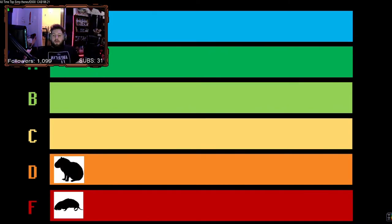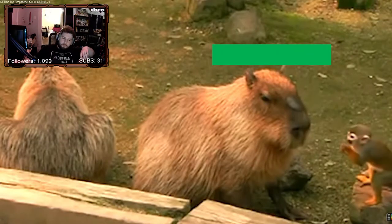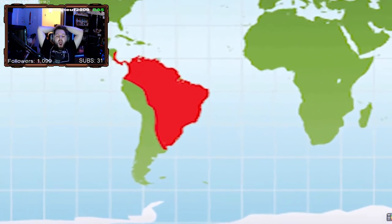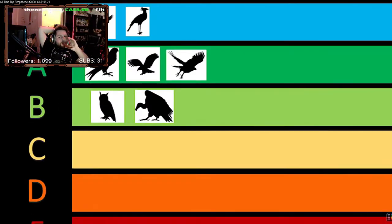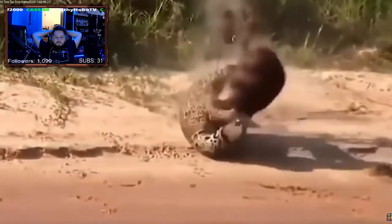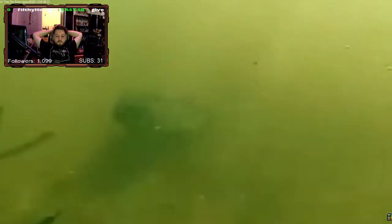Moving on up the tier list, we have the Capybara. The Capybara is at an awkward place in the meta in that it hasn't quite spent enough evolution points to actually get much use out of its bulkiness. Unfortunately, their home server is the Amazon Rainforest, which is also the home server of many of the most powerful S-tier predators in the game, such as the Harpy Eagle, Caiman, and Jaguar — all of which have no problem dealing enough damage to bring down a Capybara. Their main method of defense is hiding underwater, which works against aerial builds like the Harpy Eagle, but is a pretty terrible strategy against the vast majority of predators in the rainforest.